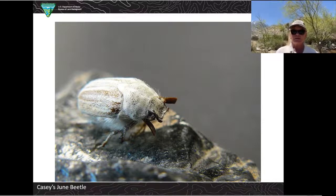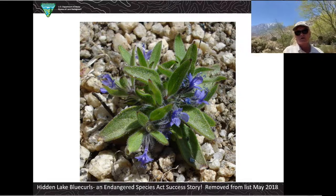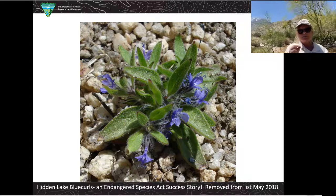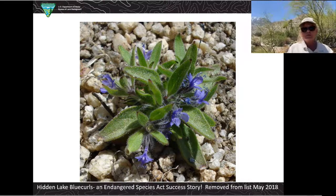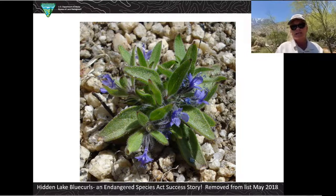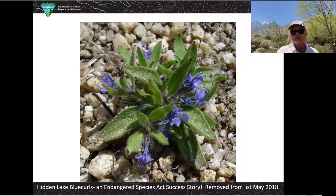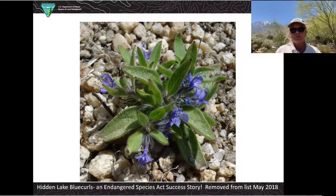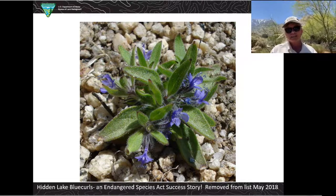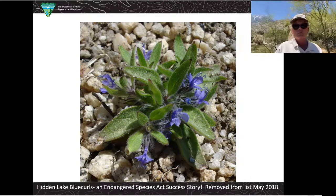There's another plant that is very limited called the hidden belly blue curls. It lives up at the top of Mount San Jacinto in Mount San Jacinto State Park — it's a beautiful little purplish-blue flower with green leaves, and ecologists find it by crawling around on their hands and knees. I have good news: the hidden belly blue curls has been taken off the endangered species list because it's in recovery and the numbers have been going up. What happened is the state park put a nice boardwalk around it so that when people were attracted to the meadow area, they didn't step on the blue curls. Now they're instructed to stay on the boardwalk, and the blue curls has made a really quick recovery.